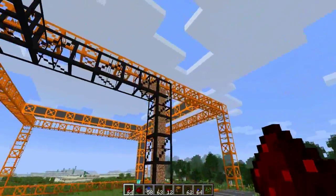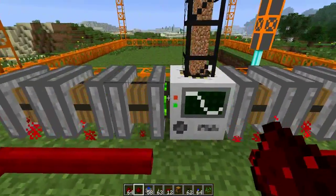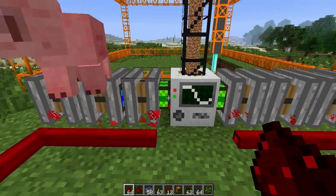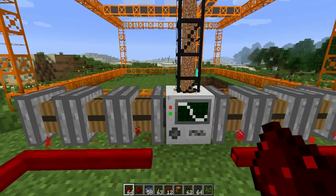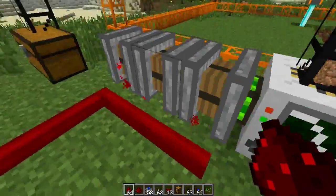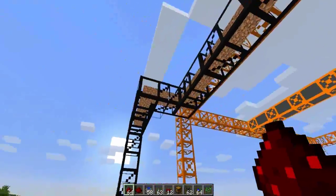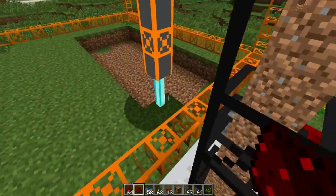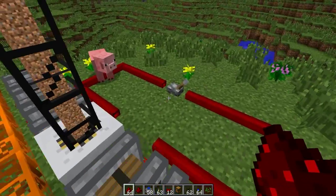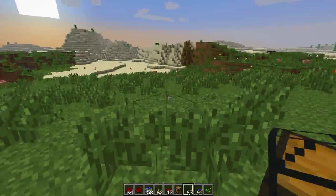Here you can see the dirt getting pumped up and going into the chest. As you can see it's turning green — this means maximum efficiency and it's working really well. Red is when you need to worry. This quarry goes all the way down to bedrock and stops there. You can also change to a diamond transport pipe so that diamonds and any decent ore go into a separate chest.